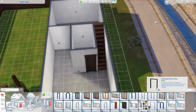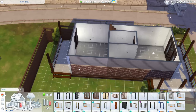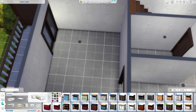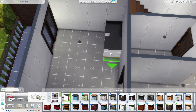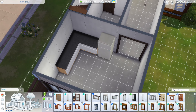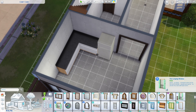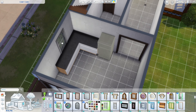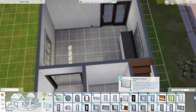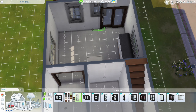I do end up swapping out that big front door for a smaller cheaper one later on. Now working into the kitchen space — we have a sliding door to the back deck. It's a very simple design using cheaper base game counters, cabinets, and appliances with an L-shaped layout on the far wall. There's no dining table in here because I wanted to save money for the kids' rooms and toys, but I left the space there for you guys to add one later if you'd like.